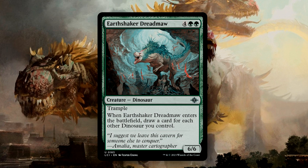Earthshaker Dreadmaw is a 6/6 for 6 mana with Trample. When it enters the battlefield, you draw a card for each other Dinosaur you control. Colossal Dreadmaw has had quite the glow-up and now functions as a powerful draw spell. This deck definitely gave a ton of love to Dinosaur fans, giving the deck multiple options to now function much smoother.